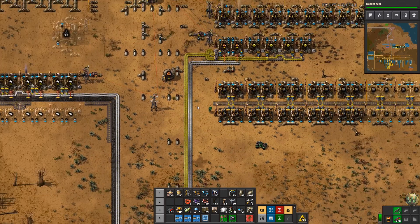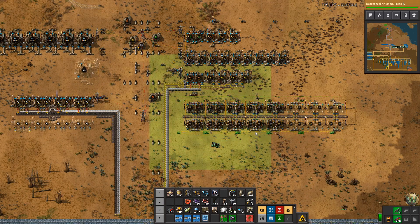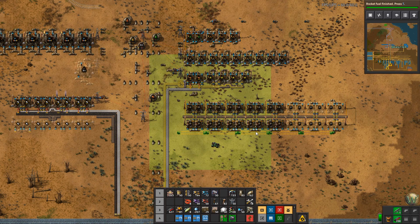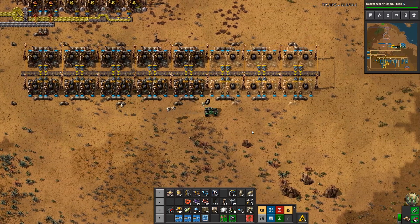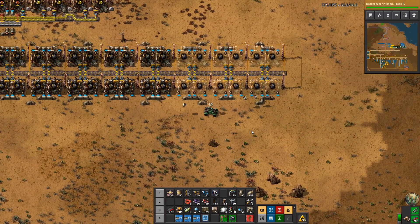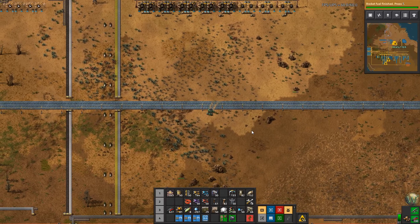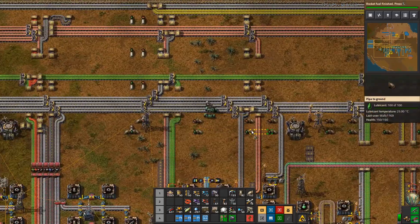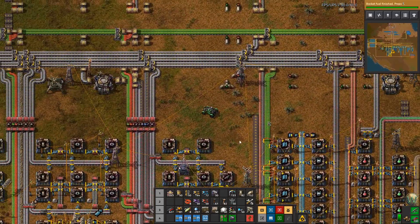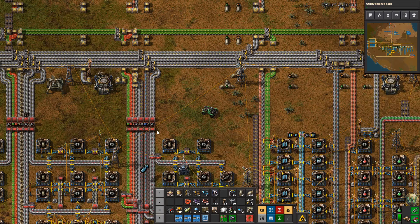Then I can copy that whole thing and duplicate it down. I'm going to run back to the mall and get some more chemical plants. Oh, we finished rocket fuel — let's go ahead and do yellow science, I think, because that's the next science we're going to set up, although we might have to do some more resource expansion before we do that.